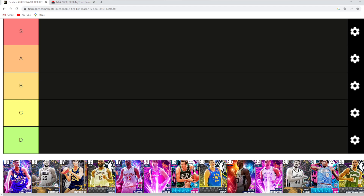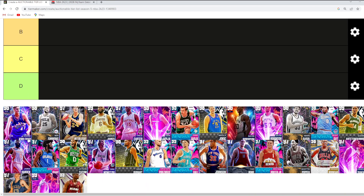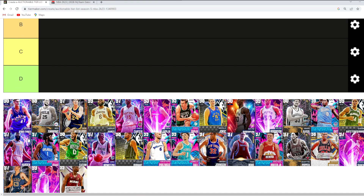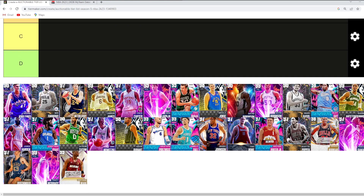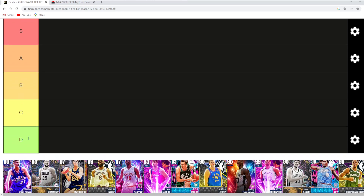I'm going to be ranking the best auctionable cards right now in NBA 2K23. We have a tier list here ranking from S that goes all the way down to D tier, and we have about 30 of the best auctionable cards in the game. Every single card on this tier list will be purchasable from the auction house — no trophy case cards like Dr. J, no grindable cards like Mike Bantam, Billy Knight, or KG. These are every single card you guys can buy off the auction house.